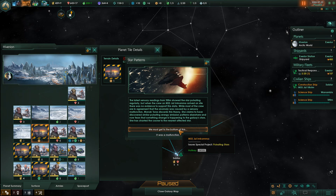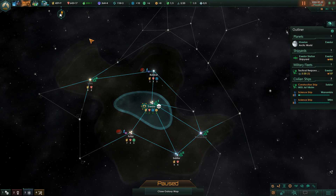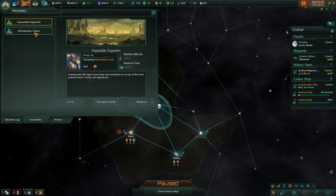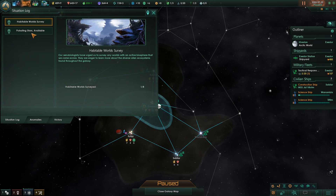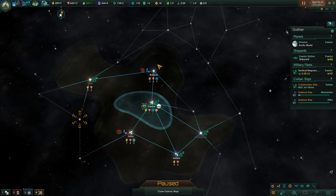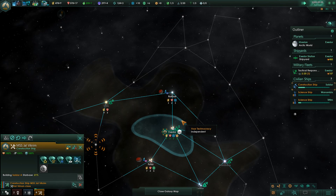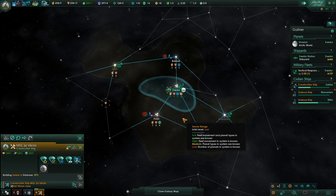We must get to the bottom of this. So now let's go to the situation log and find the pulsating stars - track on the map. We found a bunch of planets nearby but they're not useful to my species because I need Arctic worlds.